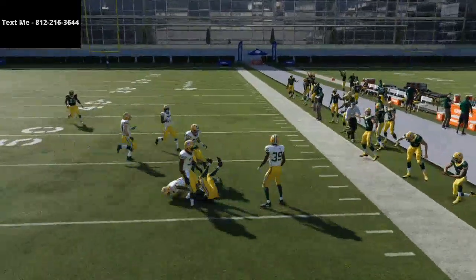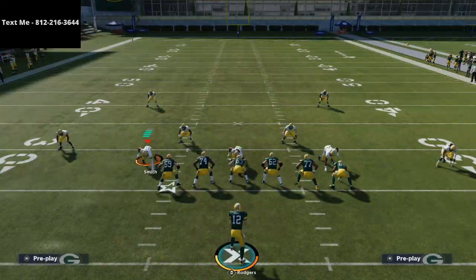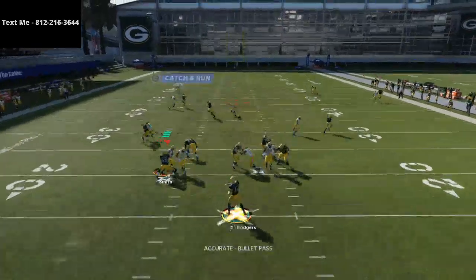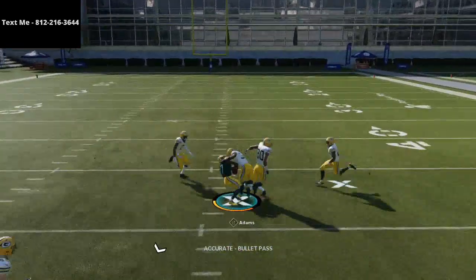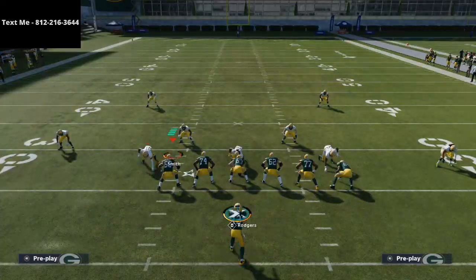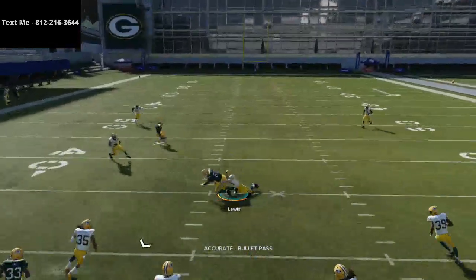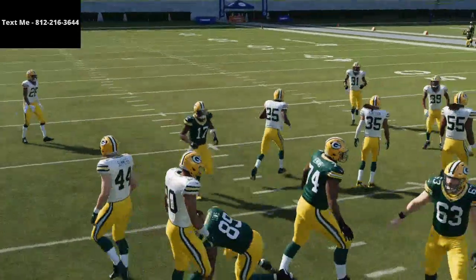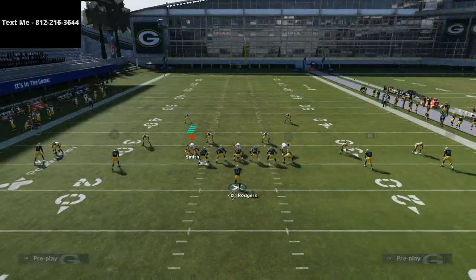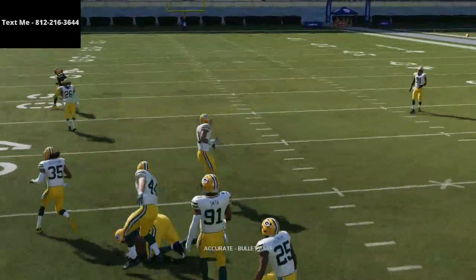Against man, one of the two drags is going to work. The other route that works really well is this route to Devontae Adams — when he cuts to the inside, he is going to toast man-to-man coverage. Very simple and effective read against man. The last is the tight end. Right as he comes inside, he's going to beat man-to-man coverage. If you have route chemistry, you can put him on a corner route, but his in route works — it's a nice possession catch because he's unbumpable.